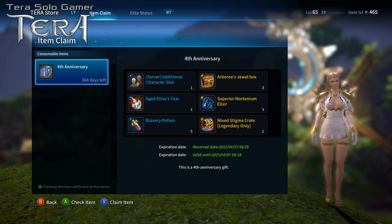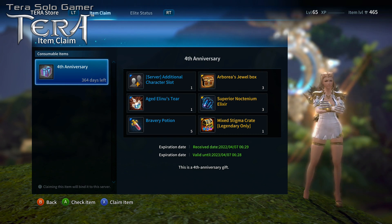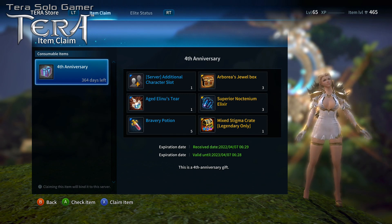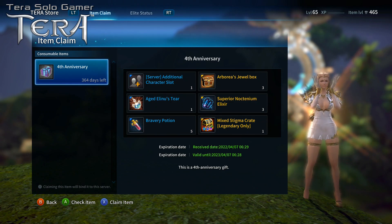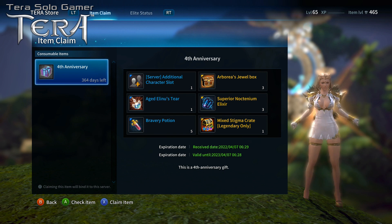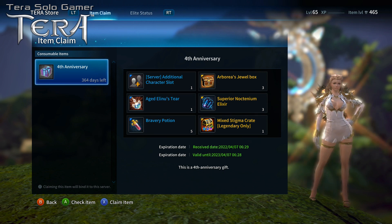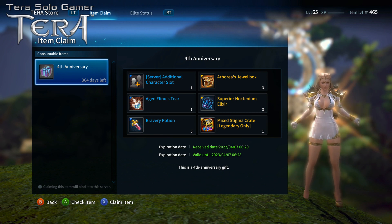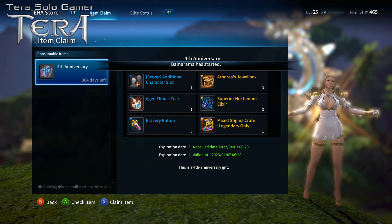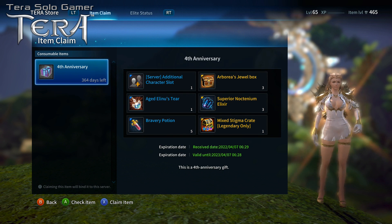The Terra store is showing me all my fourth anniversary gifts. Item claim is sort of like a bank for all your characters for anything you bought from the Terra store that you have not yet picked up. So even though I claimed the coupon with my brawler, I could actually log into my Reaper, my Archer, my Berserker, or whatever and they could go into item claim and pick it up.